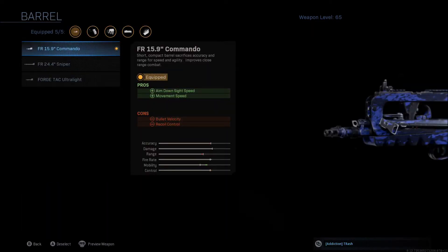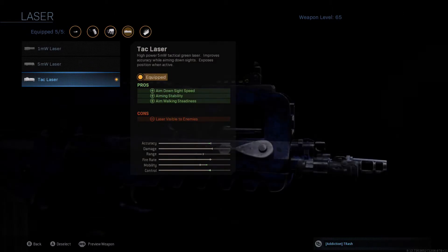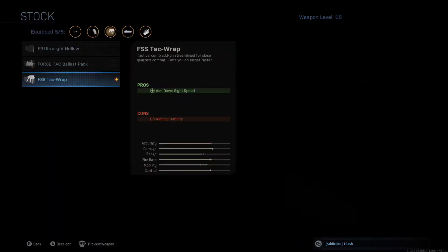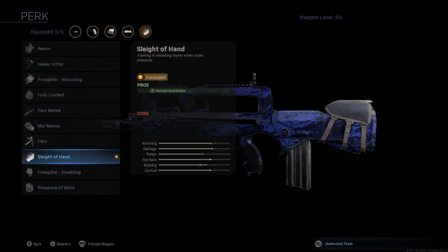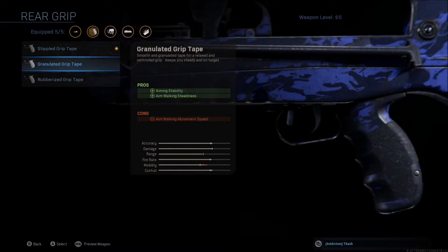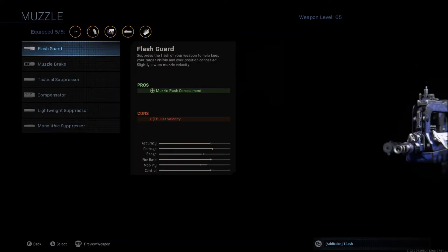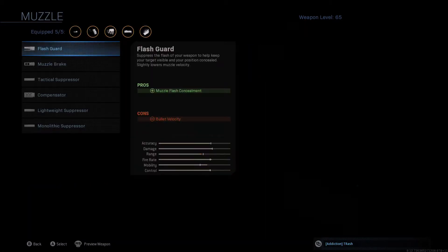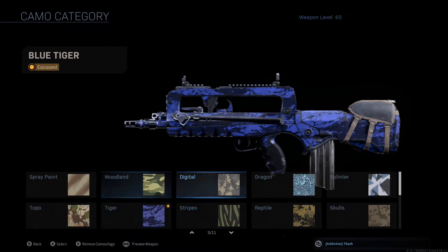As far as the class goes, we're going to be using the FR 15.9 inch Commando barrel. You could also use the ForgeTAC Ultralight barrel, but this one also has movement speed so I'd recommend it. I'm going to be using the TAC laser, the FSS TAC Wrap stock because that's the aim-down-sight speed stock, and Slanted Hand and Triple Grip Tape. I could use the 50 or 60 round mag, but I really like the TAC laser on this thing. There isn't much else I'd think of adding to this weapon.